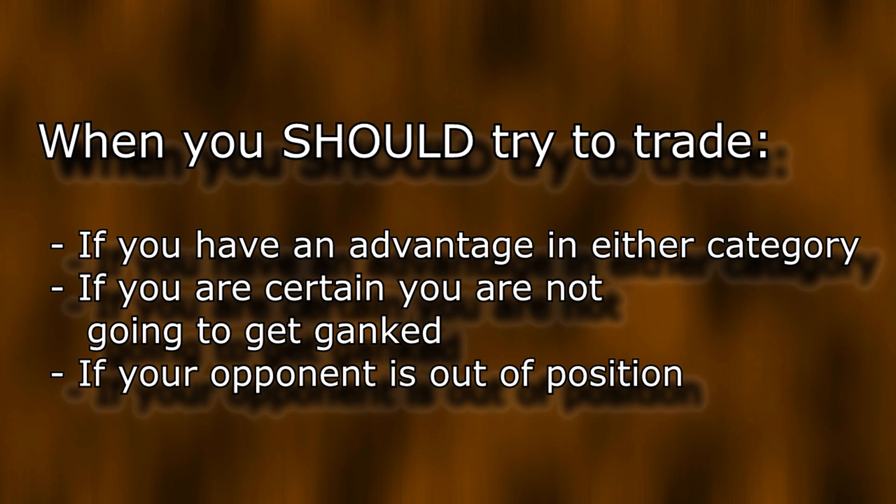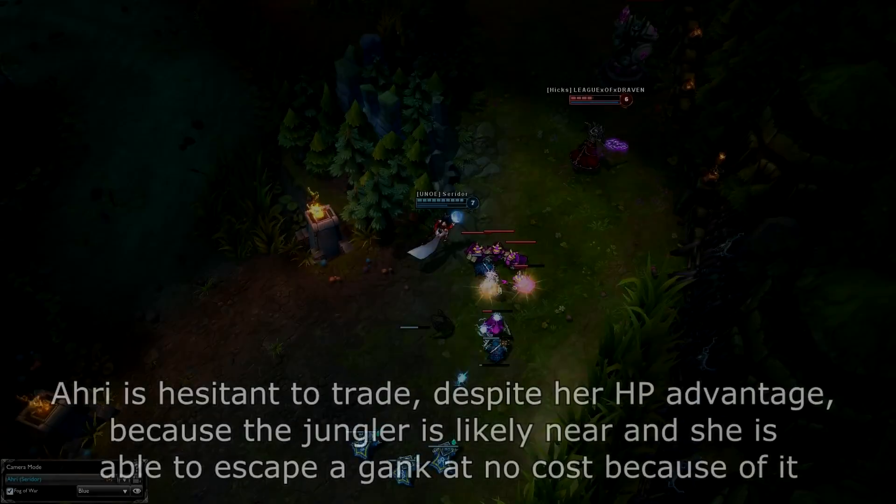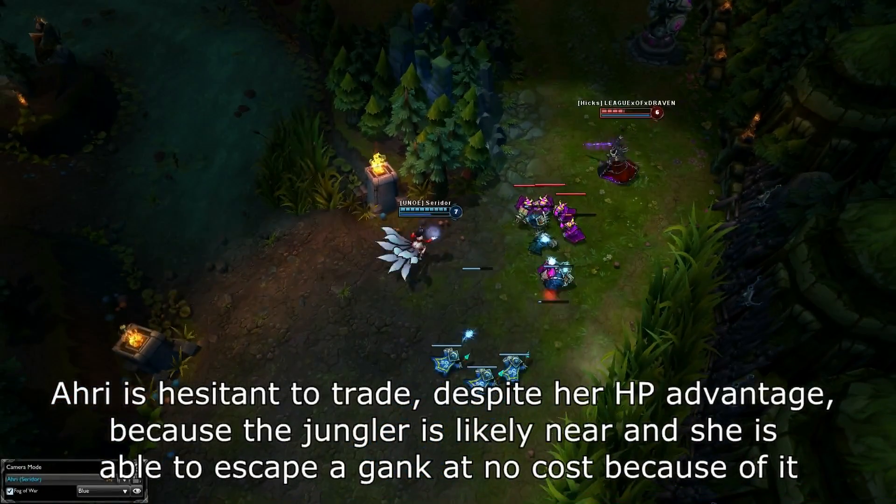When going in for a trade, you want to avoid as much of your opponent's damage as possible. Be ready to dodge skillshots and do your best to hit yours. Unload your damage and then back off to avoid taking too much damage, but be careful not to get kited. It is often a good idea after a trade to immediately run into a bush that you know isn't warded, to avoid free attacks and minion damage onto you.